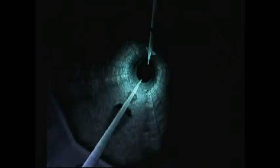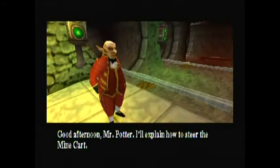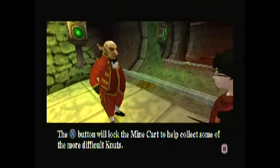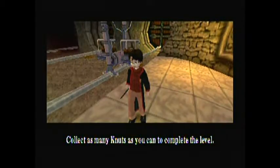Now we can collect the coins — the knuts. Good afternoon Mr. Potter. I'll explain how to steer the mine cart. Swing the mine cart left and right using the directional buttons. The cross button will lock the mine cart to help collect some of the more difficult knuts. Be careful Mr. Potter, there are many obstacles in these mines — stay clear of them if you want to hold onto your coins. There are bonus gems hidden in this mine, and only accurate control of your mine cart will reveal them. Collect as many knuts as you can to complete the level.